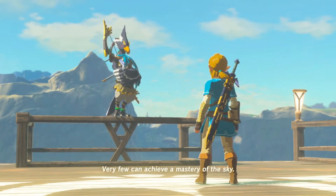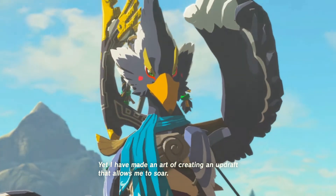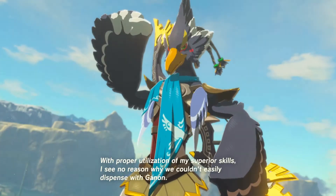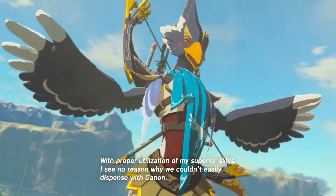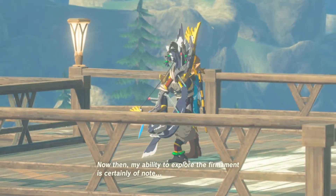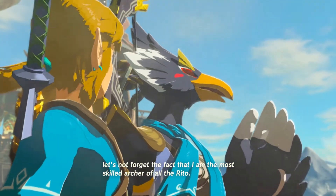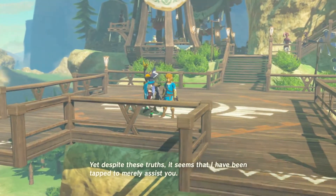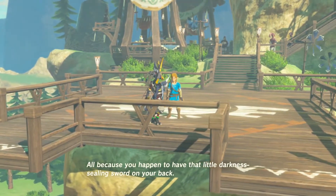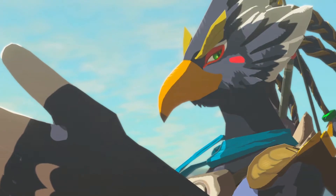Revali speaks: 'Impressive. Very few can achieve a mastery of the sky, yet I have made an art of creating an updraft that allows me to soar — considered to be quite the masterpiece of aerial techniques even among the Rito.' He's almost as arrogant as Escondor. 'Through utilization of my superior skills, I see no reason why we couldn't easily dispense with...' Why aren't we talking over this asshole more often? Escondor is better than you in every way. 'Pardon me for being so blunt, but let's not forget that I am the most skilled archer of all the Rito.'